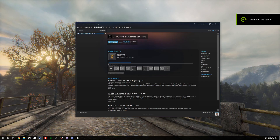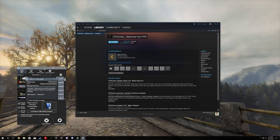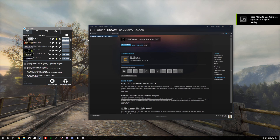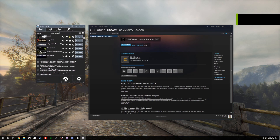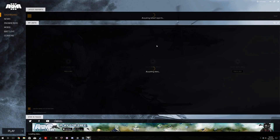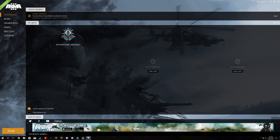Hi folks. While browsing a recent Steam sale, I saw this program called CPU Cores. It promises to increase your frames per second in games by optimizing various Windows processes and shuffling around program priorities. This seemed a little far-fetched that it would actually make a significant difference, but it was on sale for about $7. Steam has a refund policy, so I decided to check it out.